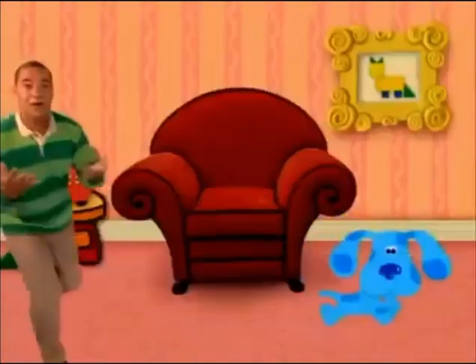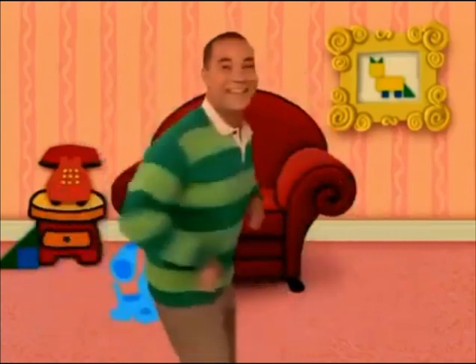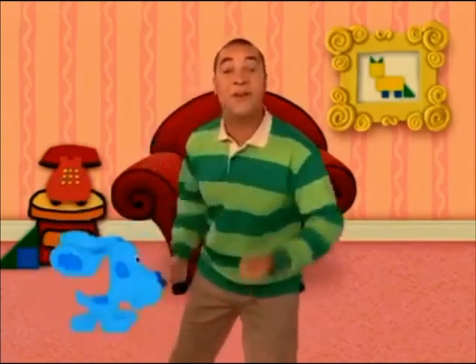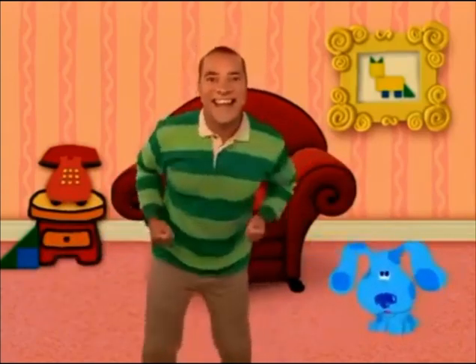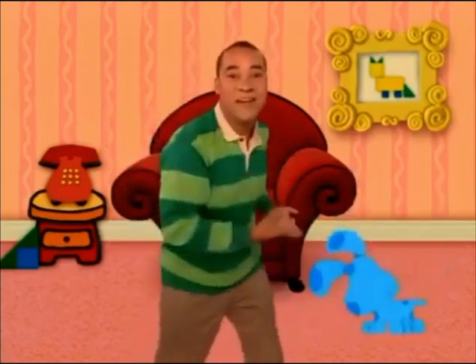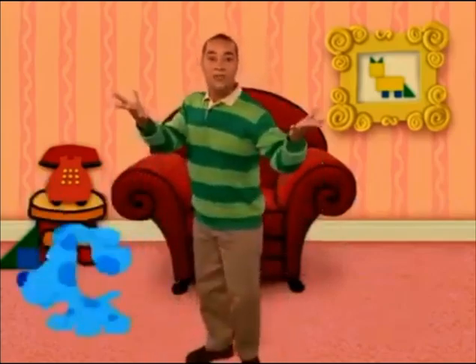Then we put it in our notebook, cos it's Blue's Clues, Blue's Clues. We've got to find another pawprint — that's the second clue. We put it in our notebook, cos it's Blue's Clues. We've got to find the last pawprint — that's the third clue. We put it in our notebook, cos it's Blue's Clues, Blue's Clues. You know what to do.